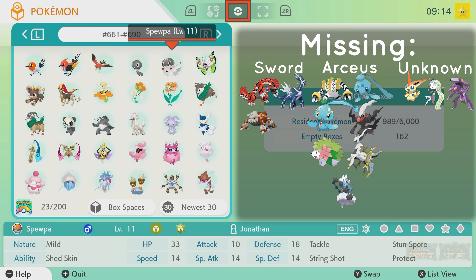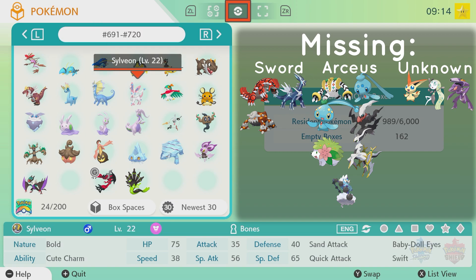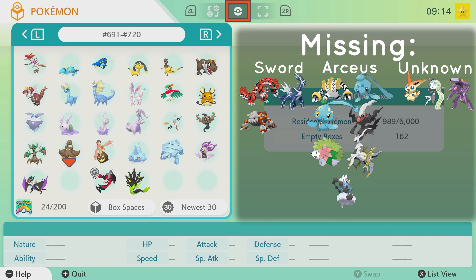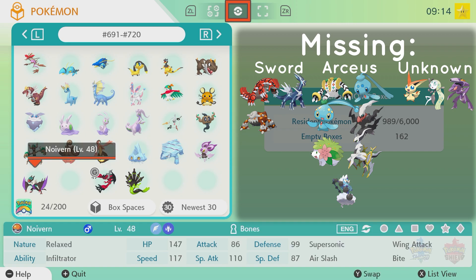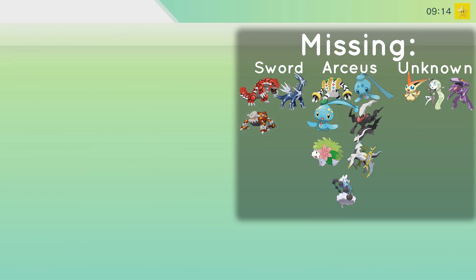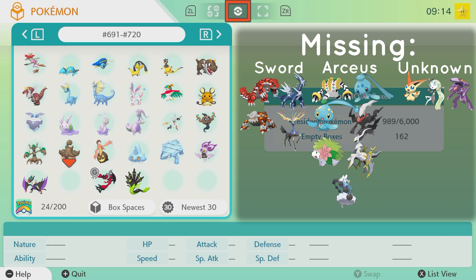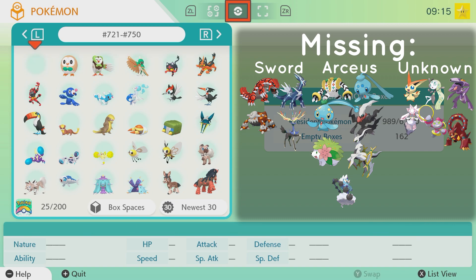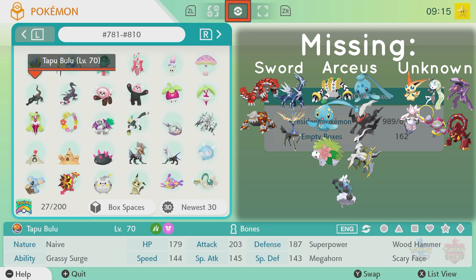Then 660 to 690 we're done. 690 to 720 we're almost done, but I am missing a few. Right here, this one is Diancie. Let me check — that's 717, 716 — so this is Xerneas, and I can get him from Sword easily enough. This one is Diancie — I'm missing it. There's no way to get him right now without an event. Hoopa, same thing. And then Volcanion, same thing. Those three were event Pokemon only, and it's kind of impossible to get them.